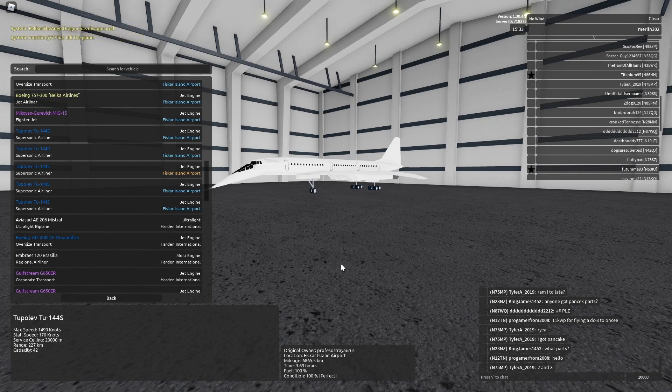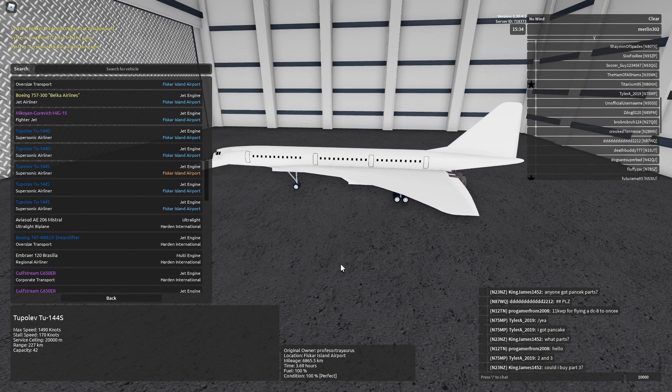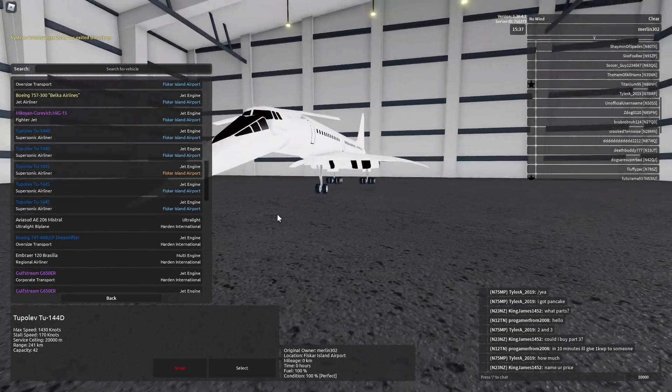Alright, hello guys and welcome back to the channel. Today we are going to be taking a look at the Tupolev Tu-144S, otherwise known as the afterburning brother of the Tupolev Tu-144D.